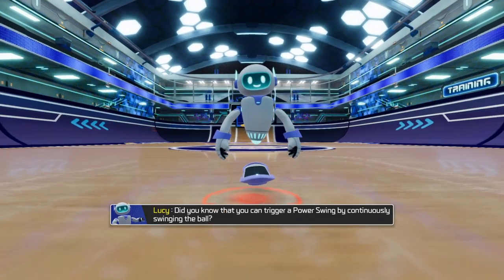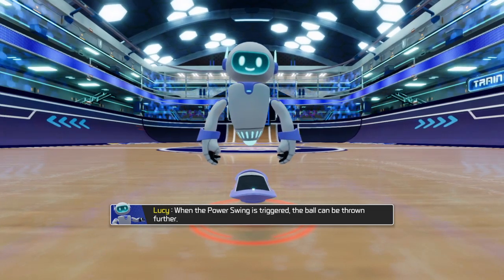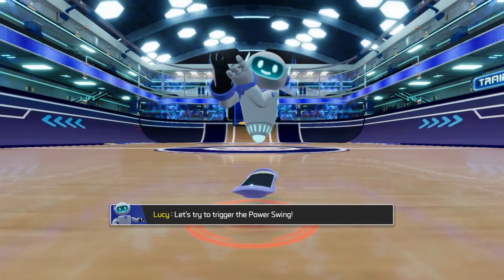Did you know that you can trigger a power swing by continuously swinging the ball? When the power swing is triggered, the ball can be thrown further. Let's try to trigger the power swing.